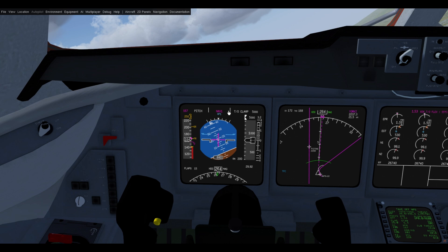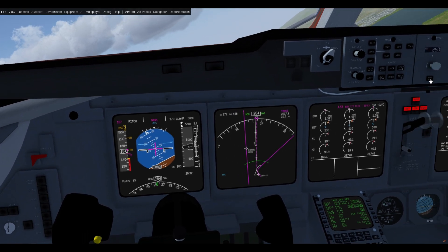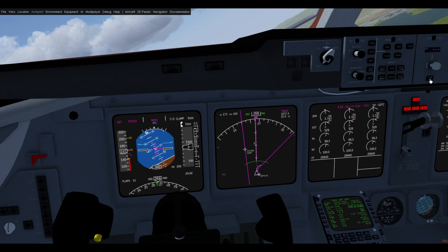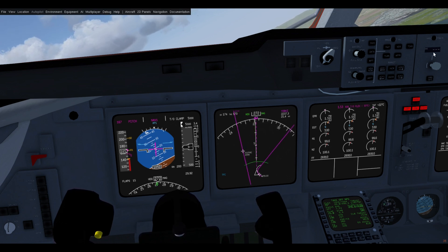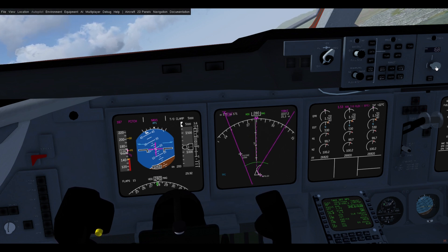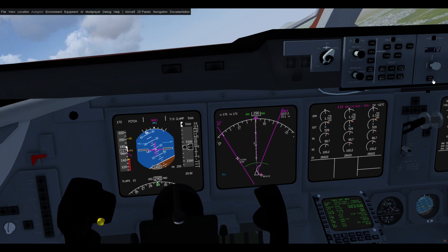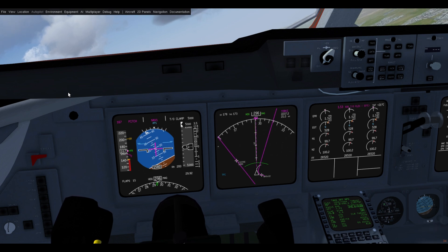When you are above 400 feet radio altitude you can now push FMS speed. Let's unpause the sim and do that — you can see when that happens our speed went dashed, our bug went away and this became magenta, which indicates that FMS speed is now controlling the airspeed. You can still adjust the knob to bring the bug back, and if you want you can select another speed and return to FMS speed at any time by pressing the button.